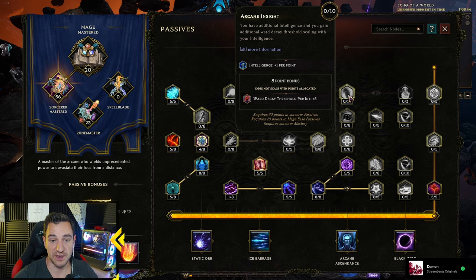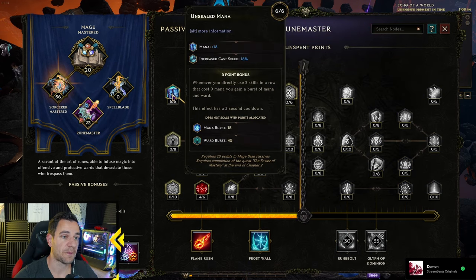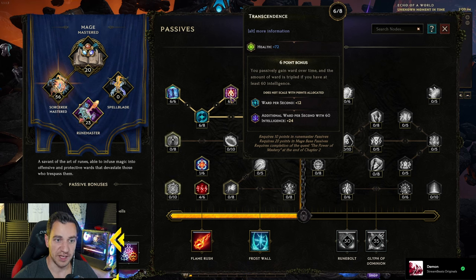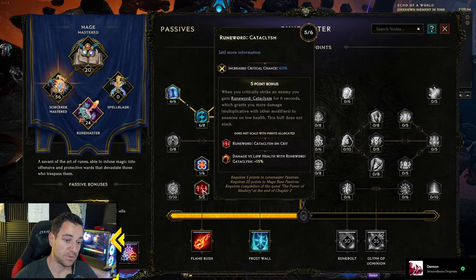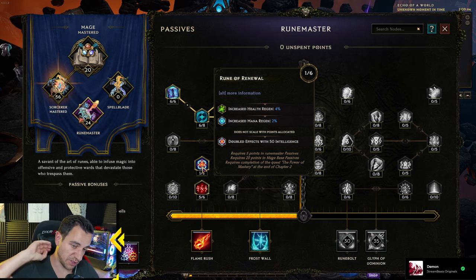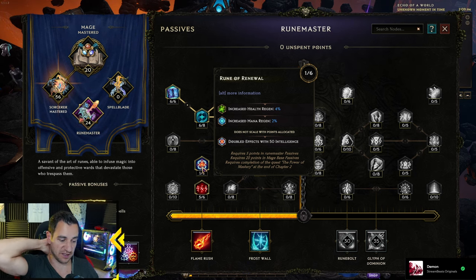And the Archmage over here — more spell damage. Later you also want to go for this; later want to put 8 points in this. Especially the 8 points: ward decay threshold per int plus 5, that's pretty nice later, gives you even more health. We're not there yet so we're not doing this. Instead you go for the Runemaster — mana, cast speed, mana. Intelligence, ward gain on direct spell cast. Health and ward per second. Additional ward per second with 60 int, which we have. Then you want to get this one up as soon as possible — even before these I would say — you want to get Cataclysm up, because crit chance you can get up to 72 I believe. Pretty good. And then you also put more into this: health regen, mana regen doubles with over 50 int. So what you do in the passives is very simple — you go with your lightning damage but mostly ward, because the sorcerer is squishy and you need to have some survivability. That's why I do ward generation, ward per second, all these shenanigans.